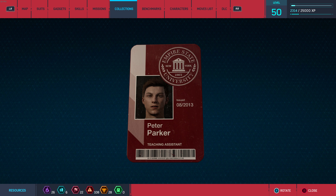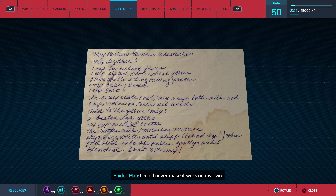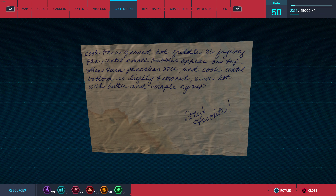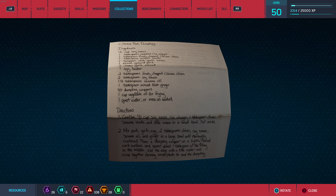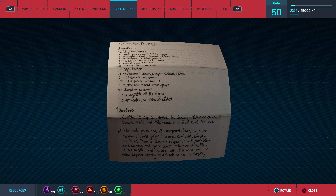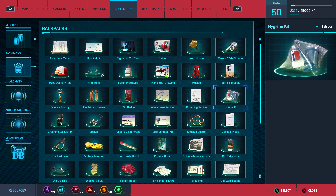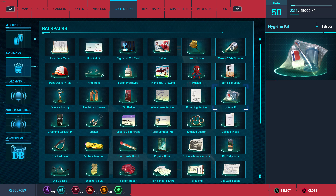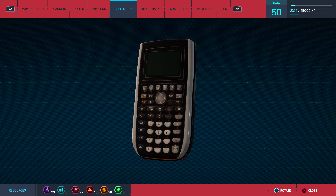Aunt May's recipe for wheat cakes — he could never make it work on his own. The infamous dumpling recipe — should've come with a warning: 'Try not to burn everything in MJ's apartment. MJ's stove runs hot.' Superheroing doesn't leave much time for good hygiene. A used graphing calculator from a pawn shop that stopped working in the middle of a trig exam — you get what you pay for.